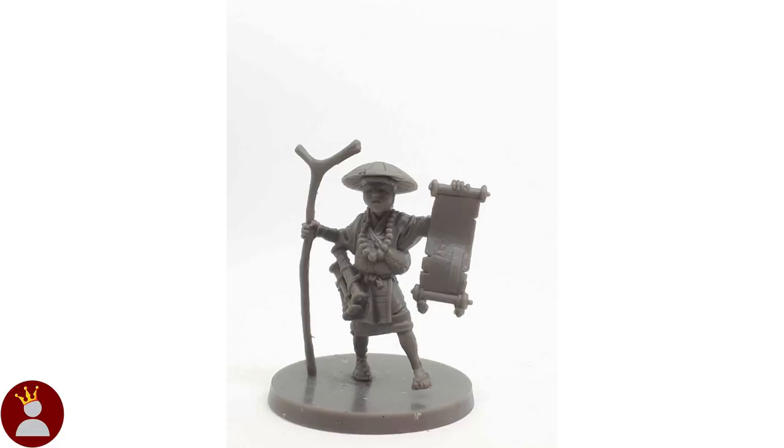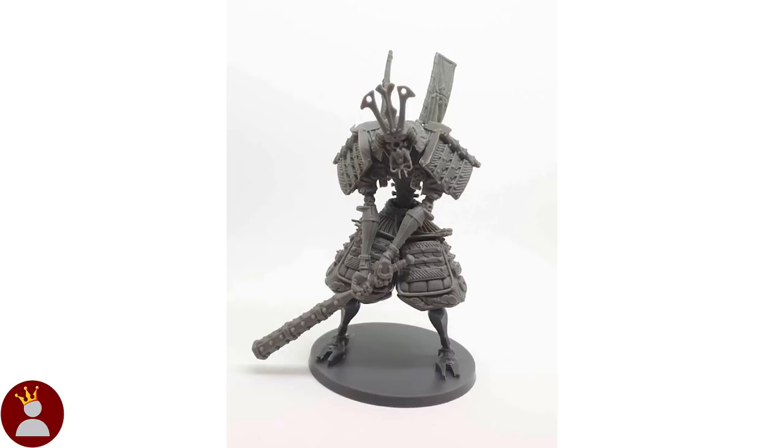Starting things out you have the Hunter pledge, which will run you about $50, or $45 if you nab the early bird. This pledge includes the two new expansions — Beyond the Gates of Jogoku and Oni Hunters — as well as a miniature storage box and all applicable stretch goals. Note that you must have the core box to use these expansions.